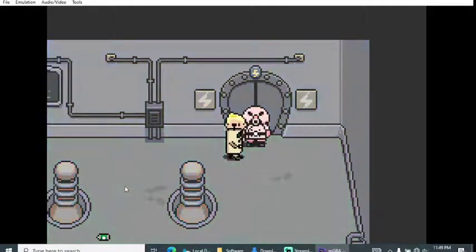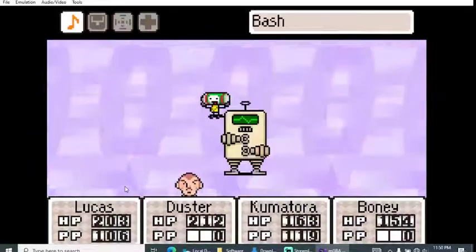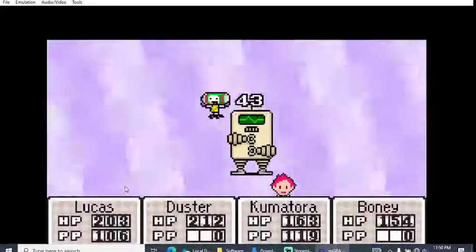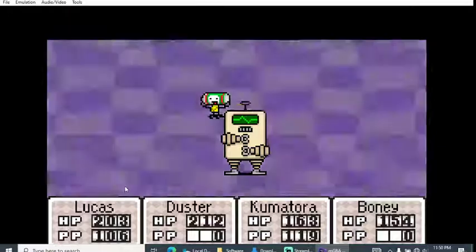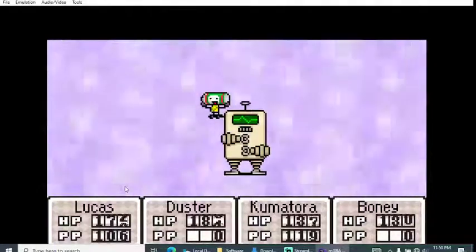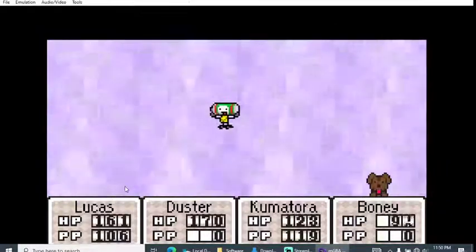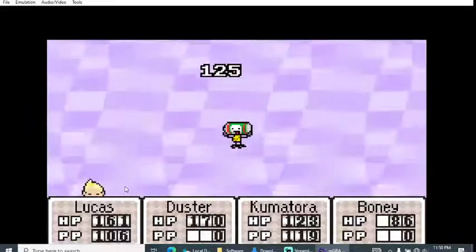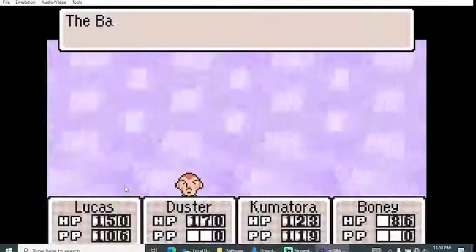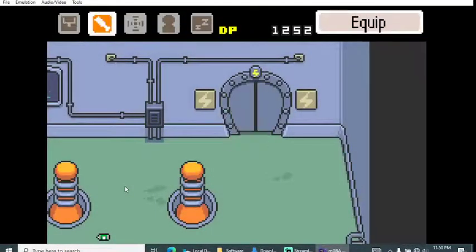Let me check the map. A good set of hits there. These enemies have some pretty good HP — I think they have more HP than any single member of my party. Of course Boney just seems like the one who gets hit the most or is the weakest. That was nice XP though — 300.